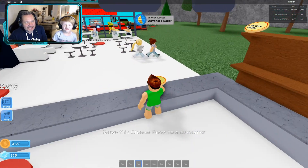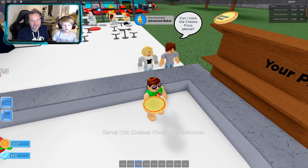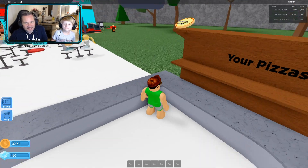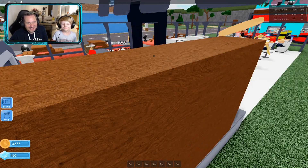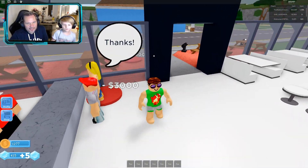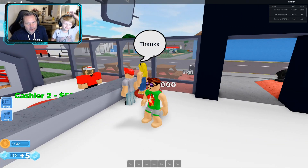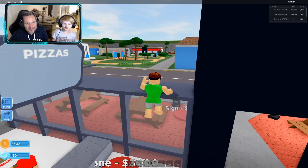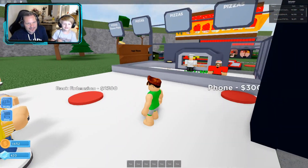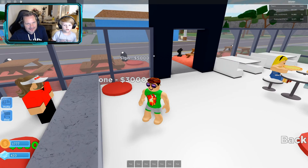We got an achievement — our chef leveled up! He's now an advanced baker. These people are going to our cashier — thank you for putting our cashier to work. We have glass in our restaurant now. We can get a sign next — the sign costs five thousand but it will show us how many stars our pizza store is rated.